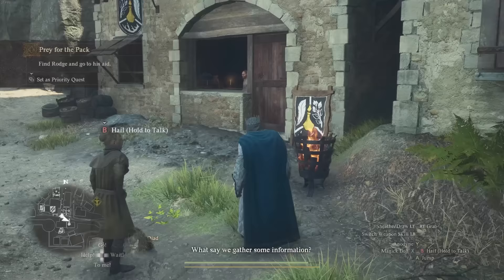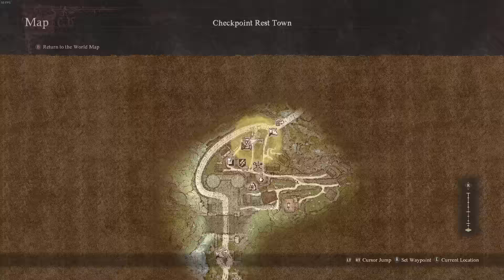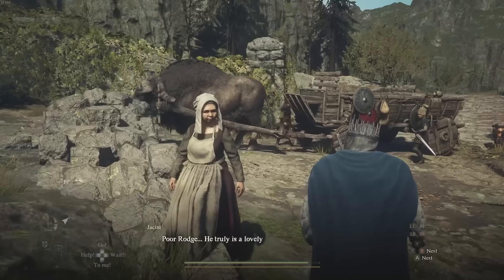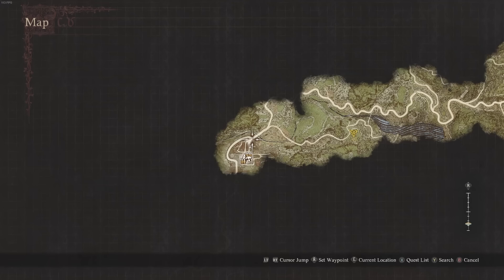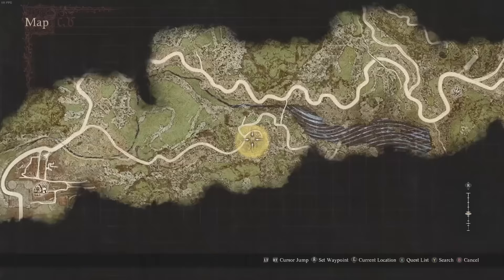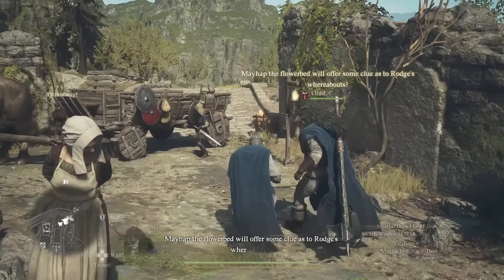Now you're going to have to find Raj and go to his aid. Make your way to the Oxcart on the north side of the village and you'll immediately be engaged in a conversation with a lady called Jacinth. Go ahead and speak to her — she'll talk about a location with flowers that is towards the east. You can see it on the map, go ahead and set a waypoint at this location.